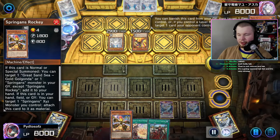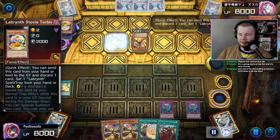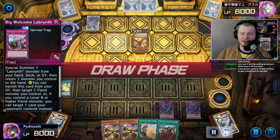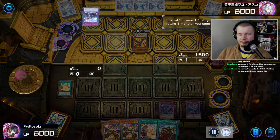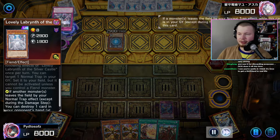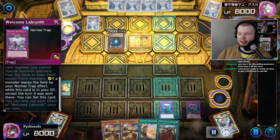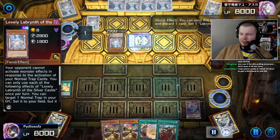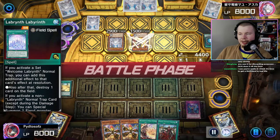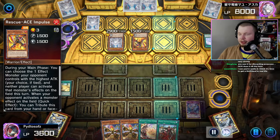Opponent summons Lab, we draw into Rocky, then they bounce Lab and get the Stovie Torby. We get another draw, they go for Stovie Torby to get Big Welcome. Big Welcome summons the Lovely, bounces our Impulse, then we trigger Lovely, trigger Stovie, trigger Welcome — and we imperm the Lovely so they don't get to set again. They discard the Impulse, set a card, activate Labyrinth, summon another Impulse, and swing for a lot of damage.